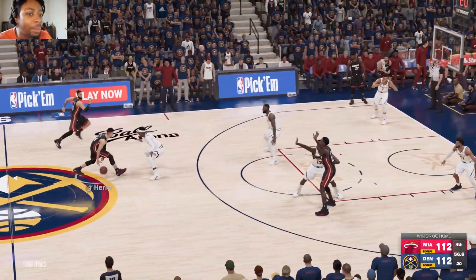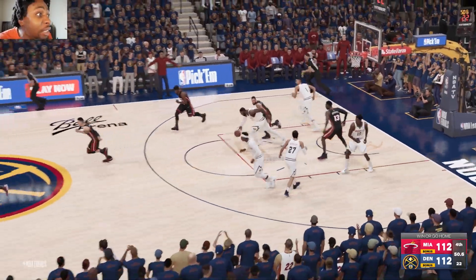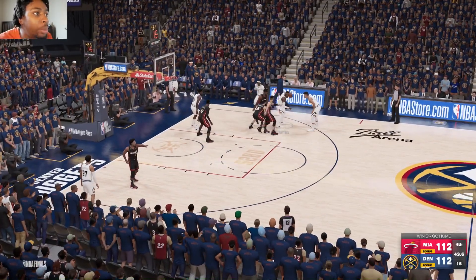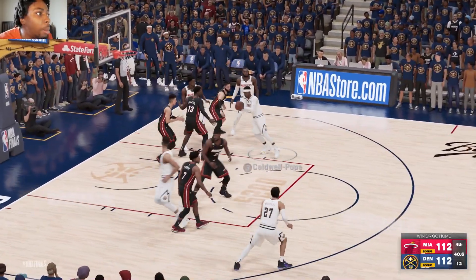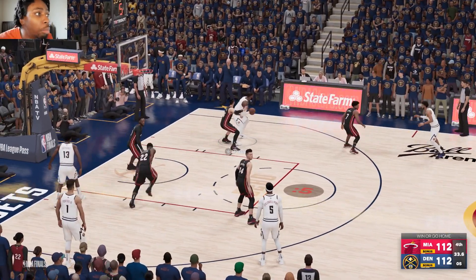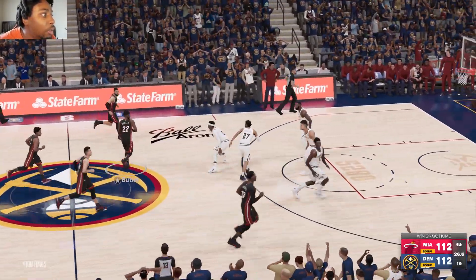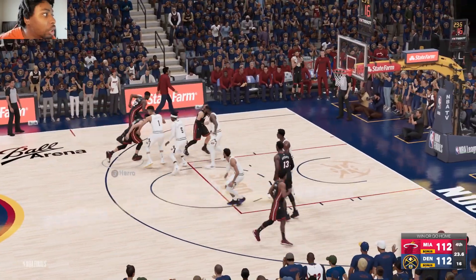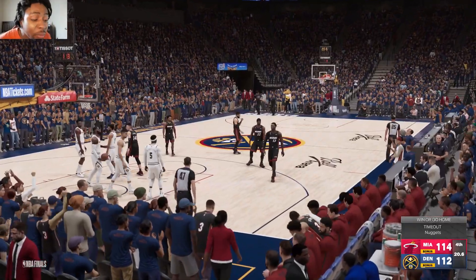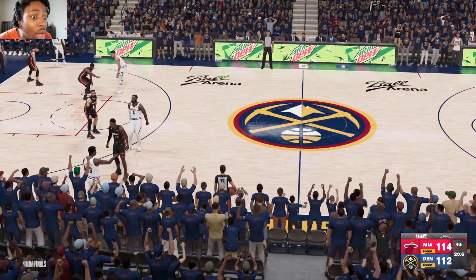Game 7 is all tied at 112. Bam in the paint — misses it. Rebound by James. LeBron holds the ball, tries to drive, stops — win or go home. Thomas Bryant is in because Jokic fouled out, which is a big blow for Denver. Jamal Murray picks it over LeBron — LeBron fading away, won't go. Rebound by Butler. Here comes Hero on the drive — layup! Tyler Hero puts it in! Timeout Nuggets. What an improbable shot from Tyler Hero over LeBron James — Heat lead by two.